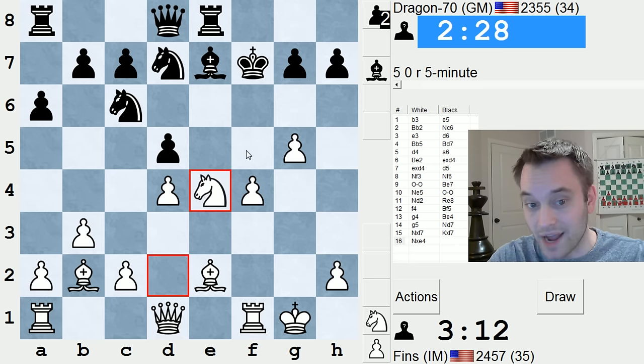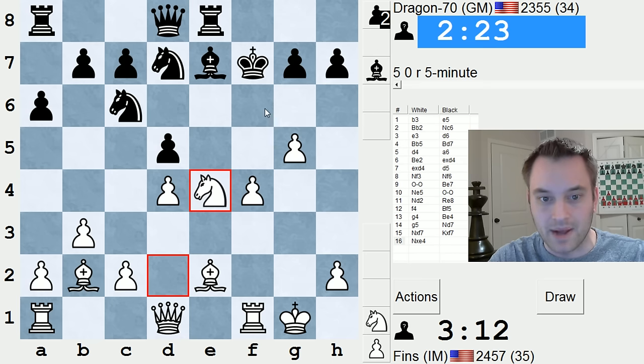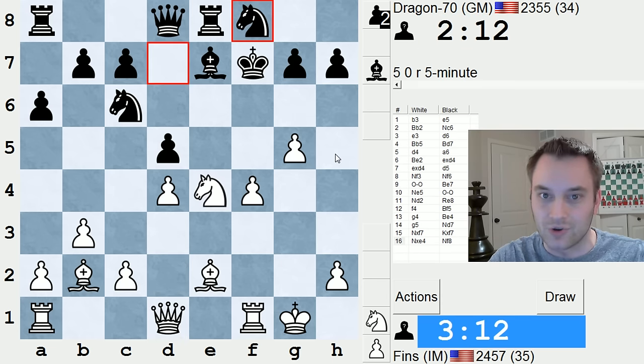And I can drag his king out even further with f5. But he's going to take on g5. But then I have check on c1, king back to f6, queen h5. It's a lot to calculate, for both sides. My gut tells me he's got to be close to losing there. His king is so precarious. Yeah, he didn't even take it — he saw bishop c4 was going to be rough.